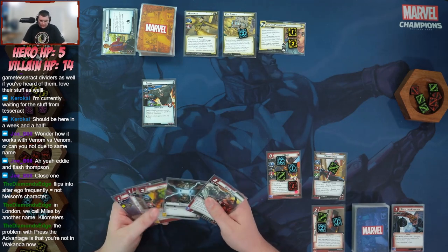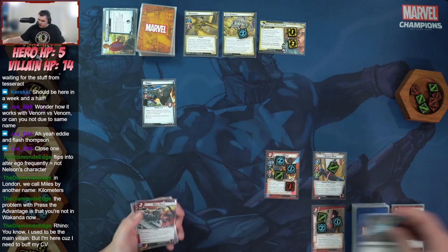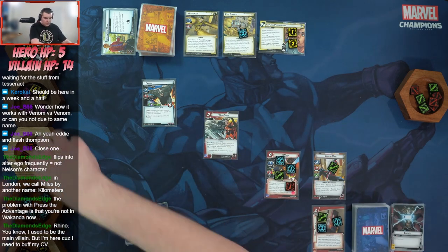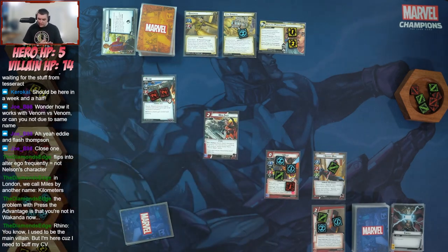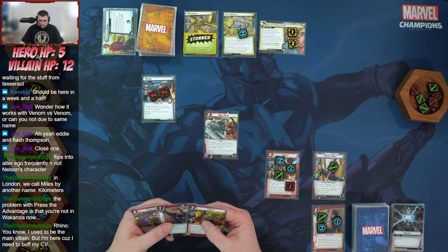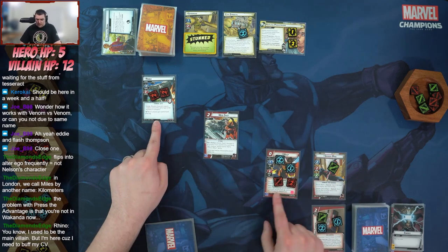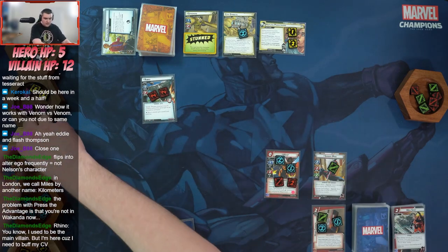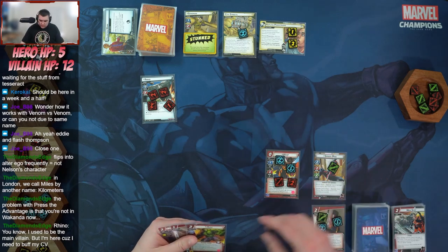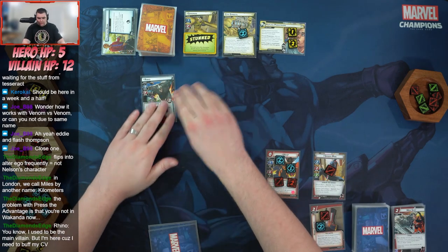We actually have some options here. We're going to spend an energy to play Web Shot — deal four damage to an enemy. We hit Rhino. Since I paid for this using an energy resource, I resolve Venom Blast: deal two damage to Sandman and stun Sandman. Then we attack Rhino for three using Wasp, putting him at one health left, and then attack with Spider-Man exhausting Hand Cannon and removing one counter — attacking for four with overkill, so three rolls over to Sandman.